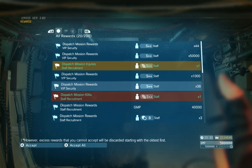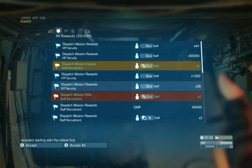To update the Rewards menu, I exit out and enter back in. And voila — slot number 5, Dispatch Mission Rewards: 38 soldiers. With just those few clicks, I get all those soldiers back from having my base invaded. It's just that simple.